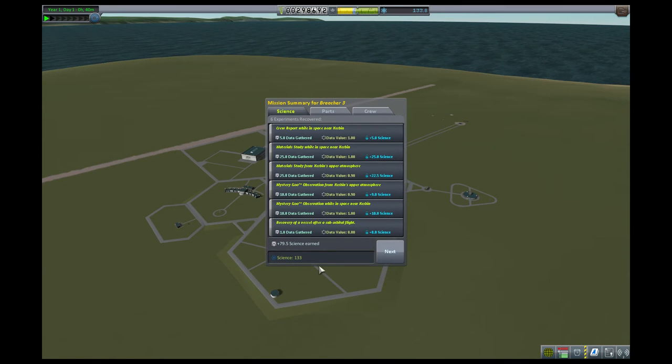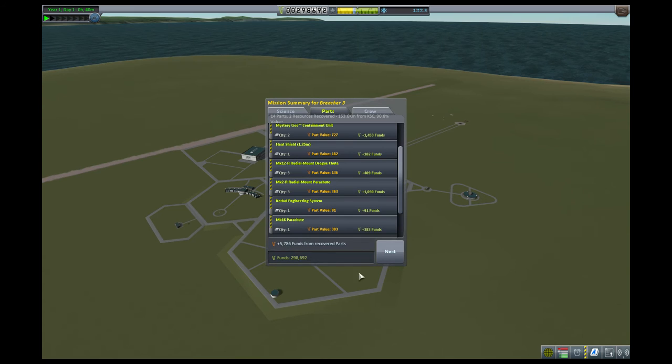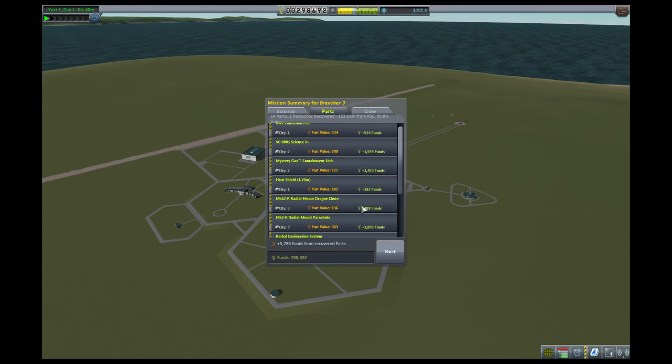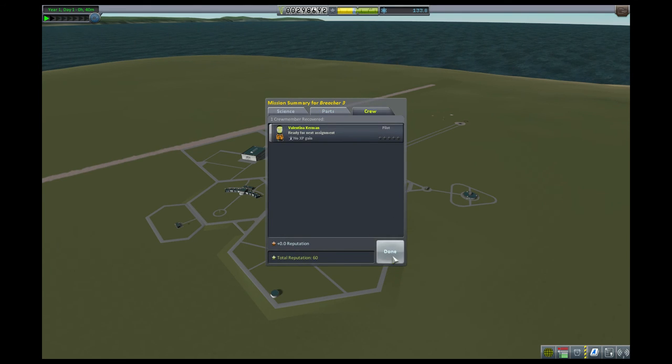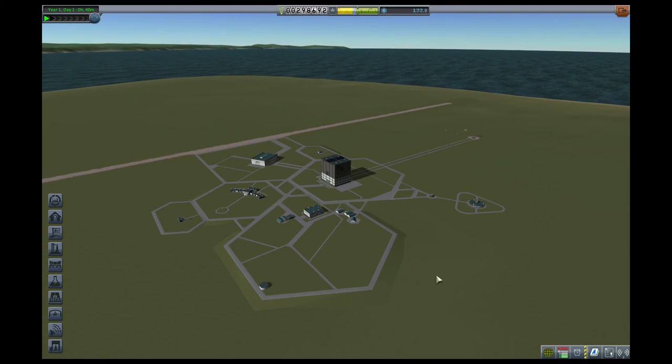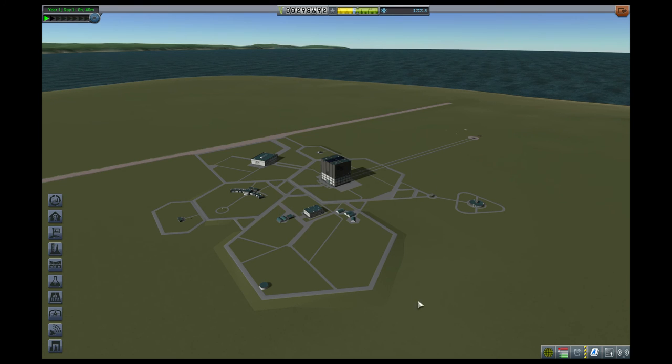Look at that — 133 science earned. Well done. I'd say that was a very successful mission. We recovered almost 6,000 funds from parts, and from our missions we earned a bunch more cash. In our next episode, we'll start looking at upgrading buildings. But that is where we'll cut it for now. Thanks for watching, tune in for the next episode — I hope you enjoyed it.